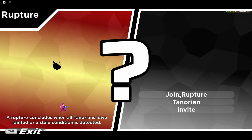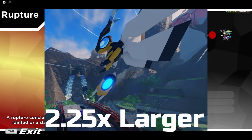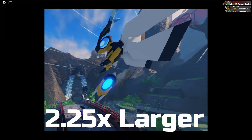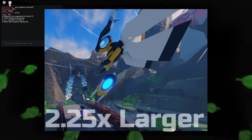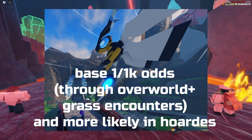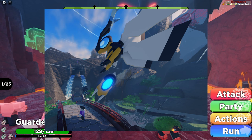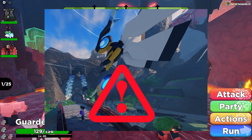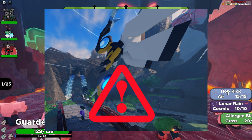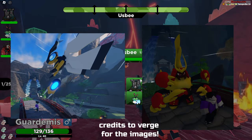First of all, what is an Alpha Tenorian? Well, an Alpha Tenorian is a 2.25 times larger variant of a normal Tenorian, and it's found at a base 1 in 1,000 chance on top of the normal Tenorian rate. So it is pretty solidly rare, and it's got a special kind of caution sign marking on its summary when you do catch it and view it.